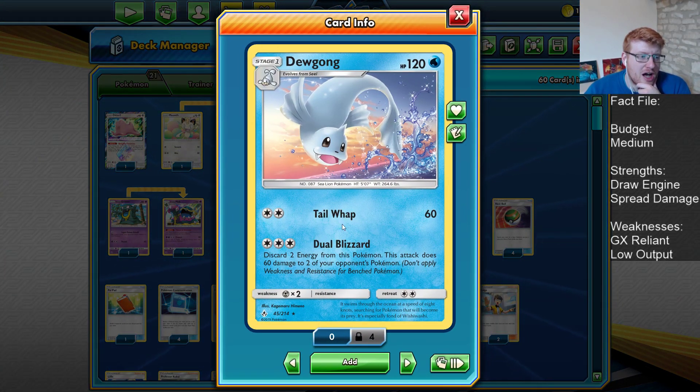Now, the Dugong. Dual Blizzard does 60 and 60 wherever you want. Choice Band means you can hit 180 on Blacephalon GX, which is huge. Even against baby Blacephalon it can be good for a 1.5 prize trade. Against Zapdos, you'll try and hit a couple of Zapdos at once, or hit Zapdos and Blitzle, or Zapdos and Zebstrika. Sometimes it's Double Jirachi you'll target — force your opponent to keep moving their Zapdos. This is probably the Zoroark with the best Zapdos matchup, thanks to Dugong ignoring Zapdos and taking prizes elsewhere, whilst stopping a Nihilego or Buzzwole turn.